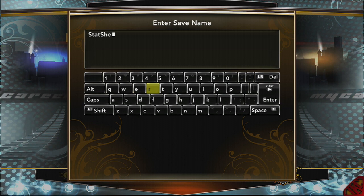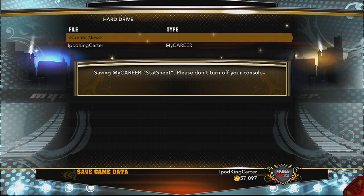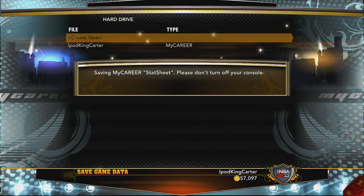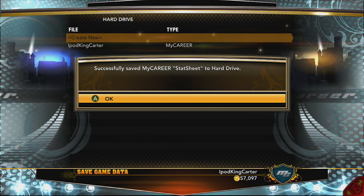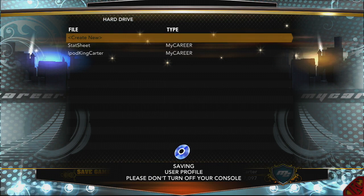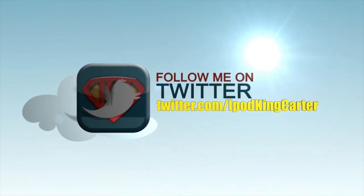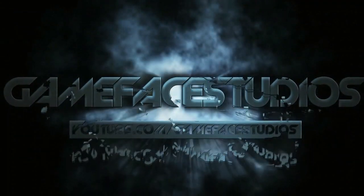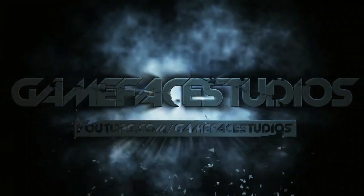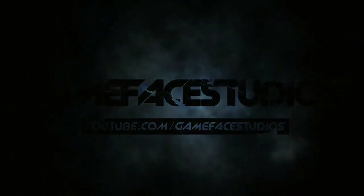When I save it you're going to see two files — one is iPod King Carter and one is the Stat Sheet Stuffer. If you guys want me to make a video on how I got two MyCareer and two MyPlayers on the same account, just let me know and I will make that video. But episode one is over — NBA 2K13, let's get it. Peace. I'll see you next time.